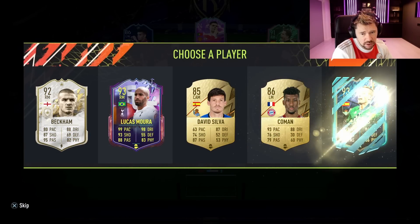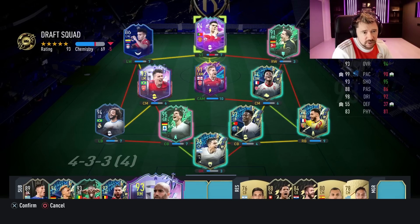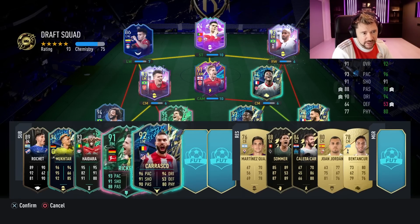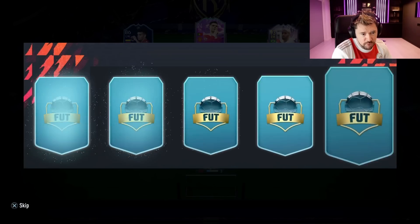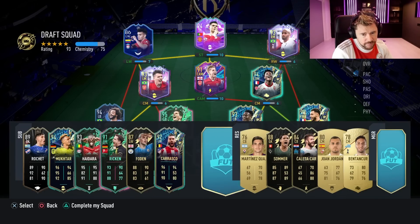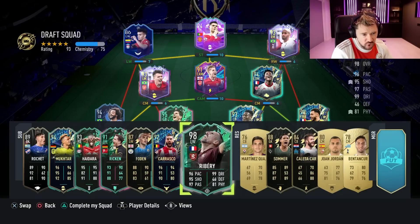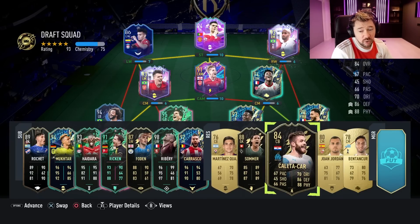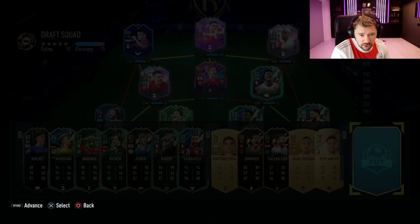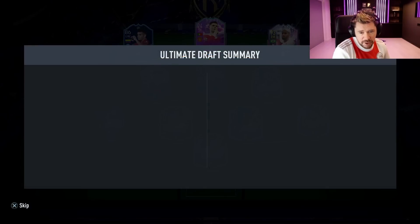Next up 92 Carrasco. 99 Pele - not quite, it's 93 Lucas Mora. That gives us a little bit more chemistry, a plus six in there. The bench is improved a little bit more again. We then get an 87 Foden, and that is where this one goes down the drain - finished off with 98 Frank Oberi. So not a bad start in terms of rating, a 93 to kick the drafts off, but terrible chemistry. We didn't get too many beast players - that is attempt number one.